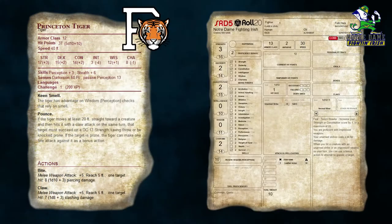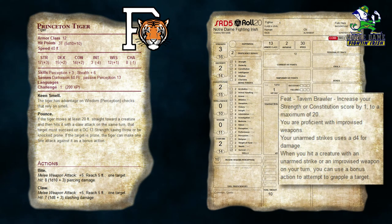Next up, we have the Notre Dame Fighting Irish against the Princeton Tigers. The Notre Dame Fighting Irish is a level 1 fighter. He does not have any weapons, but he has the feat Tavern Brawler, proficient with improvised weapons, and when he hits a creature with an unarmed strike or improvised weapon, he can use a bonus action to attempt a grapple. Our Fighting Irishman, Patty O'Brien, has been putting back a few pints at the local pub when a tiger escapes from the local zoo.